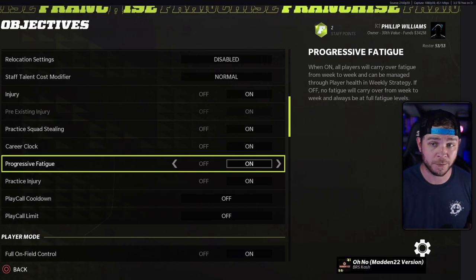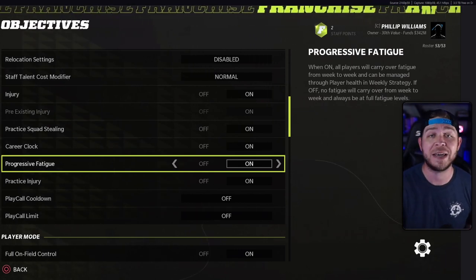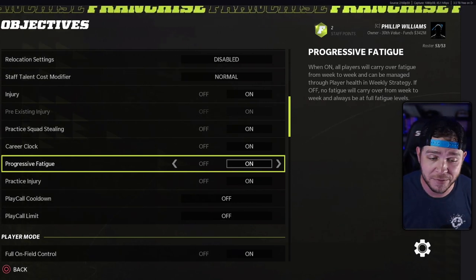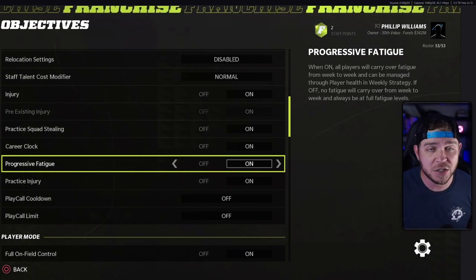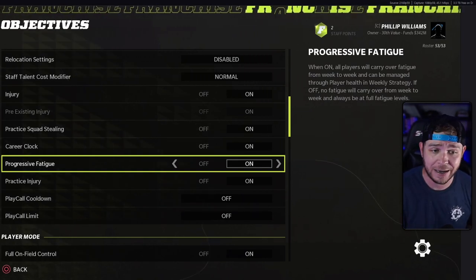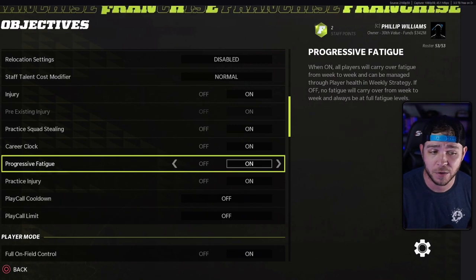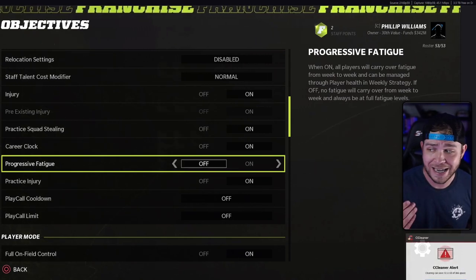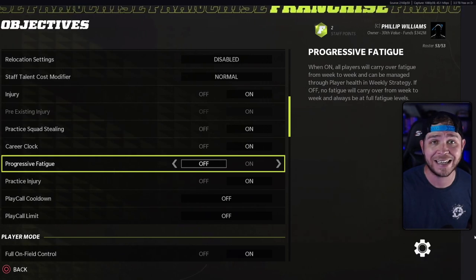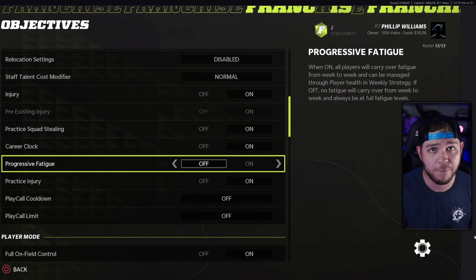If off, no fatigue will carry over from week to week, and it will always be at full fatigue level. Basically, if you turn this off, it'll be like all the previous Maddens. And because there is no way for us to monitor CPU fatigue with auto sliders, I think the best option right now is to actually turn off the fatigue setting in its entirety — just go ahead and flip it off.